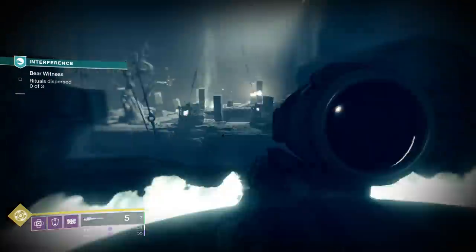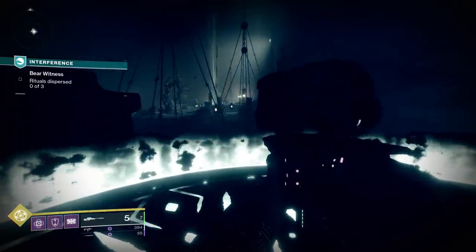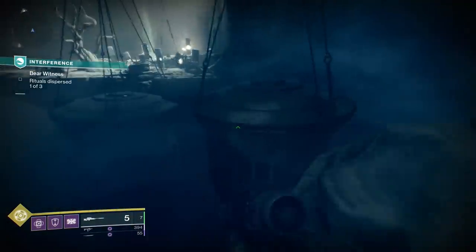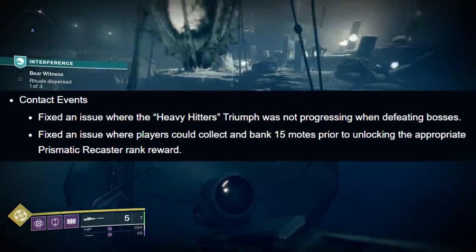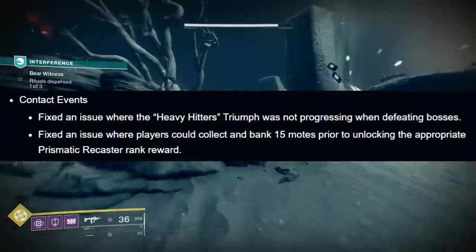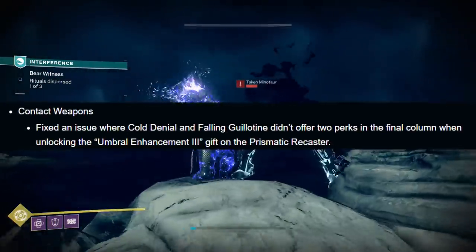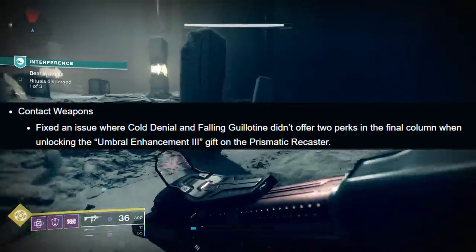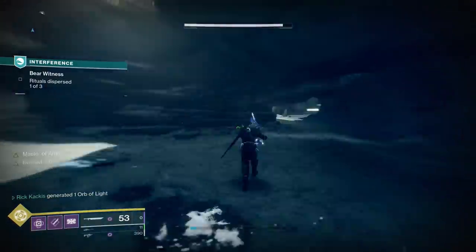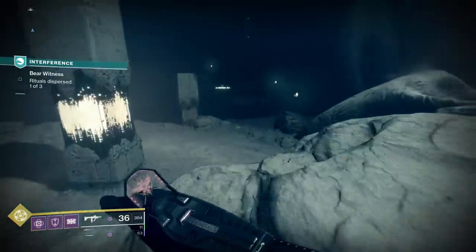There's also a brand new patch going live that day — update 2.9.1 — fixing a slew of bugs. For the contact events, the Heavy Hitters triumph is finally going to be progressing properly since it's always been glitched. They're also updating the contact weapons: when you upgrade your Prismatic Recaster enough, if you get something like a Gnawing Hunger from an umbral engram it will have two perks in the final column and you can choose between them, which is huge for increasing your chances of getting a god roll.